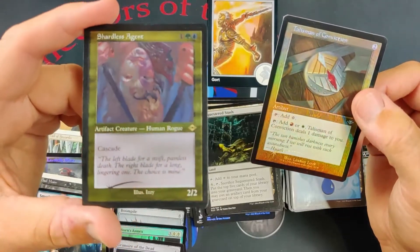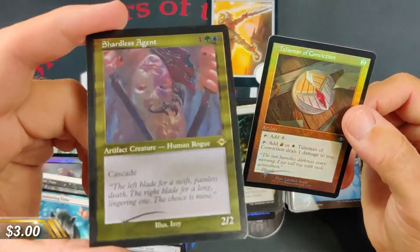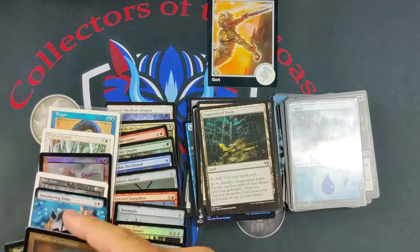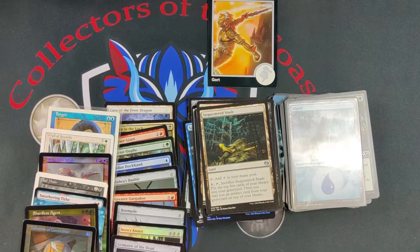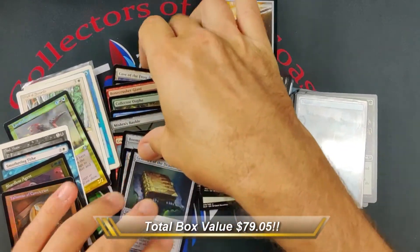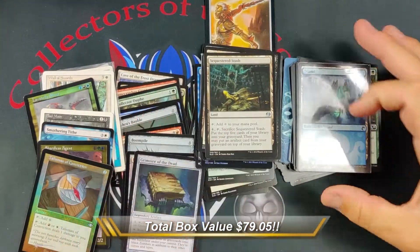And a Shardless Agent — nice cascade. This is etched — I don't know if you can tell at home but it is an etched card. Really nice opening, really pleased after the crummy opening we had last time. We really hit a lot better on this one — this might be the best one we've had.